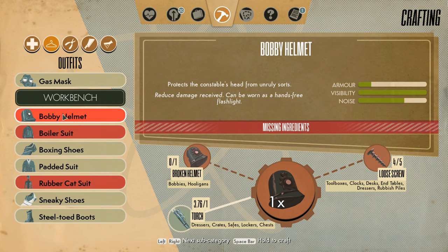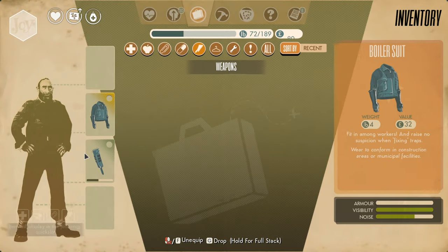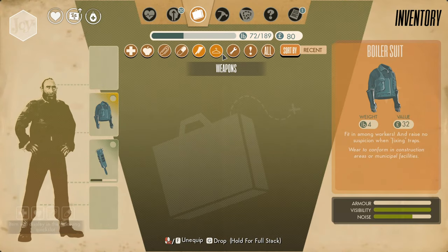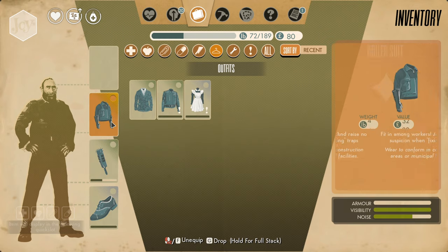You can make a repaired helmet. I think Ollie's the only one who can do that — everybody else is just stuck with the broken helmet, but this uses that as a crafting ingredient to make a fixed helmet. Cool. It can be worn as a hands-free flashlight. Oh, that's amazing. Does it have unlimited power, or do you have to keep fixing it? Does it keep breaking? I don't know. Alright, that's good for now. Put that on. I'll leave the boiler suit on — leave it to blend in. Maybe.